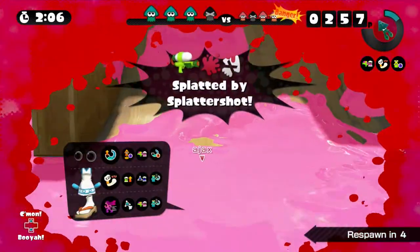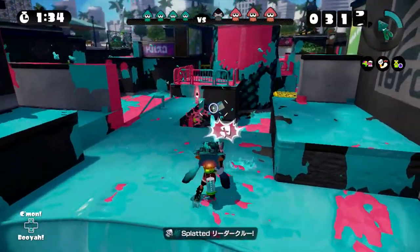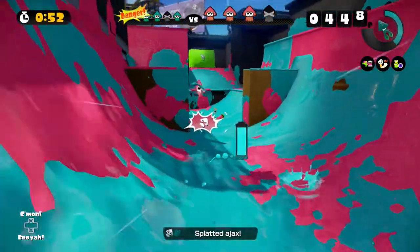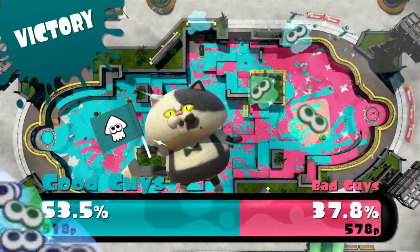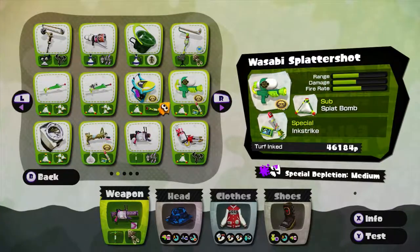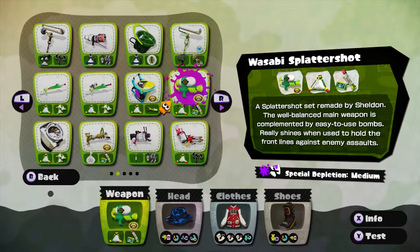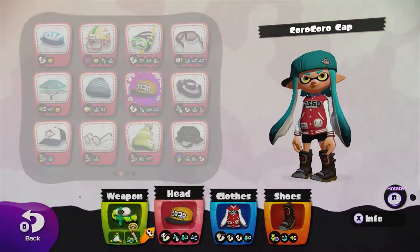I'm doing terrible with the Gal, I'm going to have to use something else. Terrible accuracy. Very close, but we got it by a lot. I also played Wasabi Splattershot a lot — yeah, that's a lot of points. You know what, let's go with the Wasabi instead. I want to do some Ink Strike as well. That looks good, let's go.